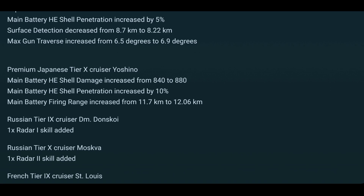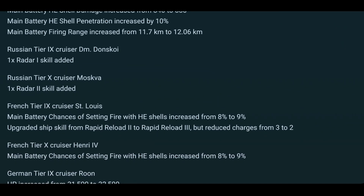I feel for the American destroyers. At least the Pan-Asians usually have a very good detection range — but more radars, oh dear. The French cruisers get buffed again with HE. I'm starting to get a feel that this is somewhat of a backpedal on the whole fire damage reduction. We are seeing across the board HE-main ships having their fire chances and everything buffed.